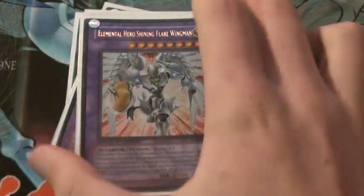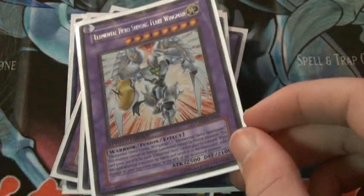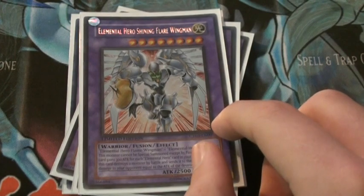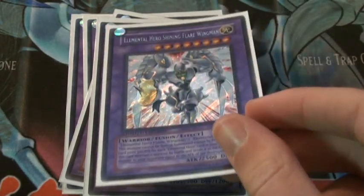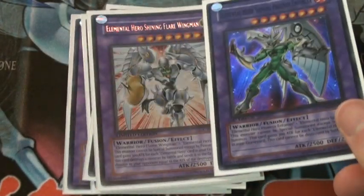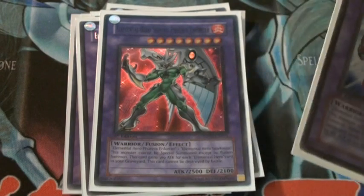Shining Flare Wingman — I can't emphasize how good this card is. It is really easy to get out. All you need is a King of the Swamp and a Sparkman and you have a 2500 beater, or even more than that because this gets powered up by 300 for every E-Hero in your graveyard, so instantly that's 2800 attack. It does the same as Flame Wingman — you attack, destroy that monster, and that monster's attack points go directly to your opponent's life points. Shining Phoenix Enforcer is pretty much the same except instead of the Flame Wingman damage it just can't be destroyed by battle, which isn't very good, but the power-up is very good.